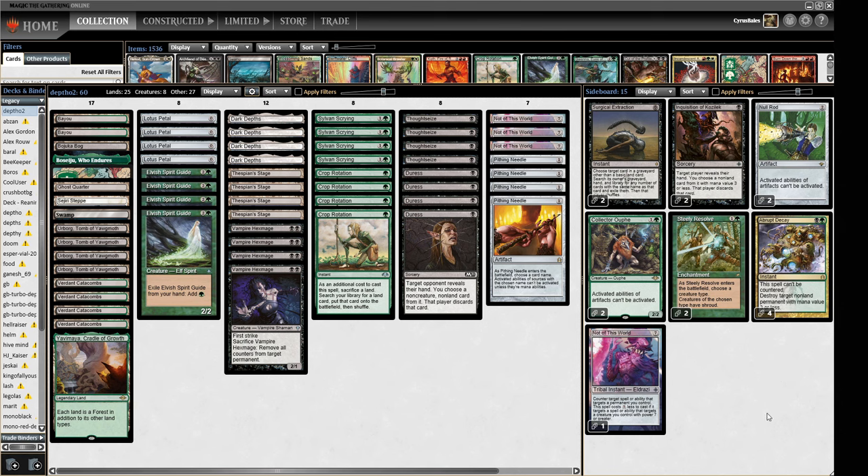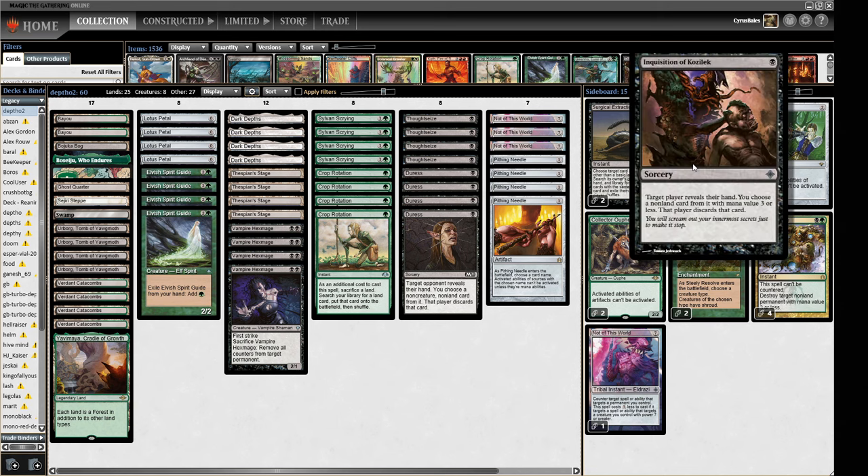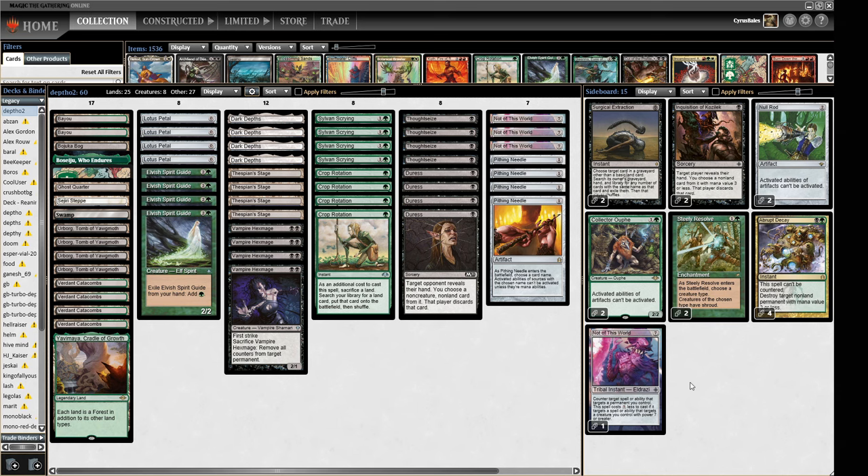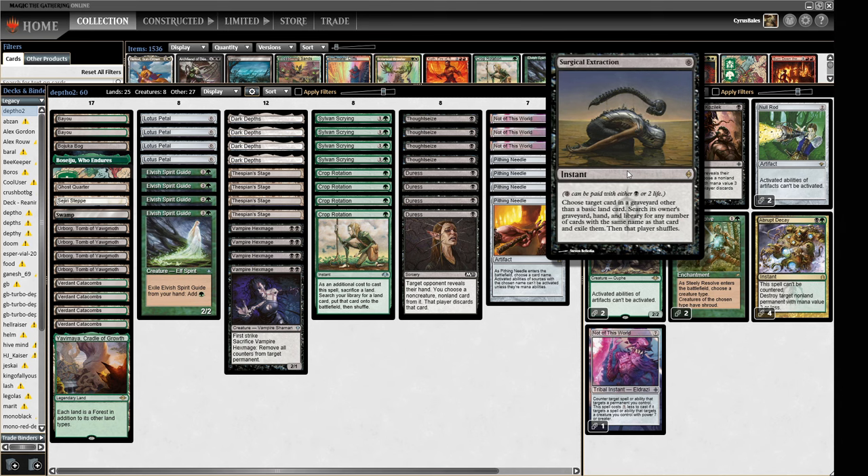Sideboard-wise we've made a few changes. We've decided to go away from Leyline of the Void because Death Shadow and Blue-Black Scam style decks have kind of not reanimated down, and I'm testing for a paper tournament where Reanimator is always less popular. I think Black-Red Reanimator is below five percent of the meta now. Freeing up those slots, we've added Kozileks — they're graveyard hate that we can board in against other matchups too, like decks wanting to use Life from the Loam and recur Wastelands. Sometimes we might even want them against decks with lots of Swords to Plowshares, stripping those out before we combo.